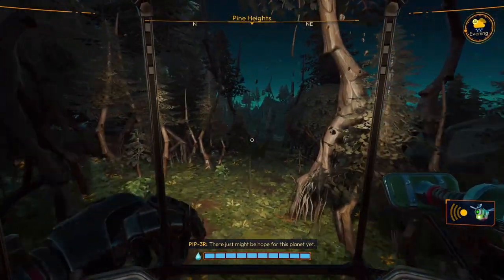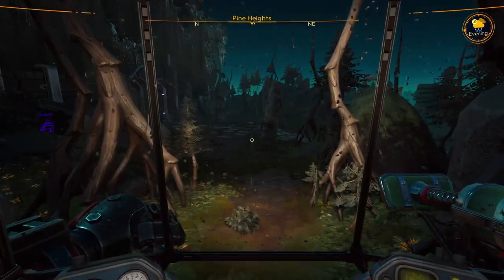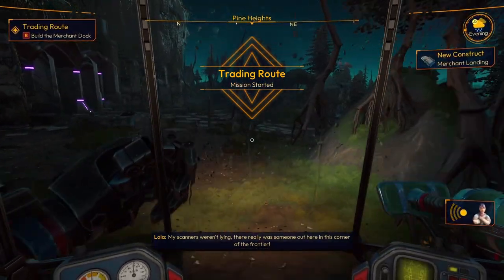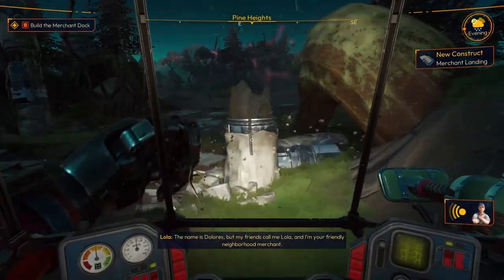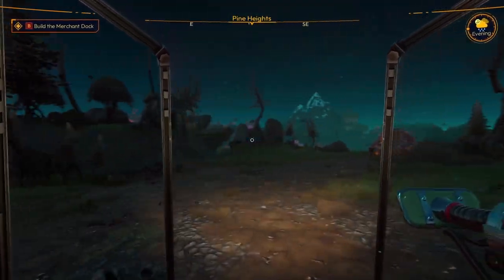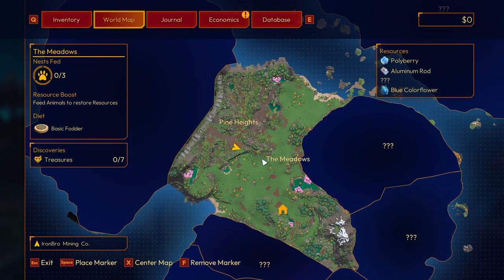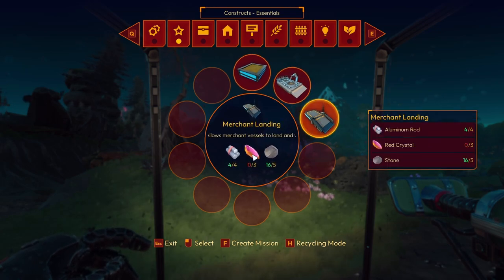Oh, it's Piper. It's Lola - the name's Dolores, but my friends call me Lola, and I'm your friendly neighborhood merchant. I'll add that dock of yours to my trading route - catch me there if you need anything. I guess I found somebody that lives out here. Build the merchant dock. So what's the merchant dock require? Geoshards and Red Crystals - I don't have Red Crystals.